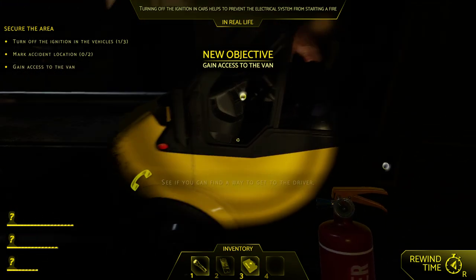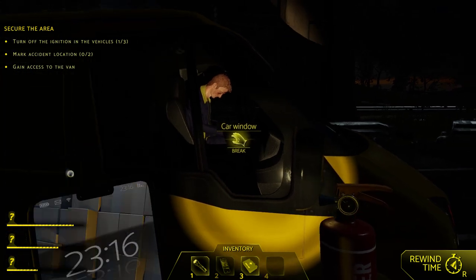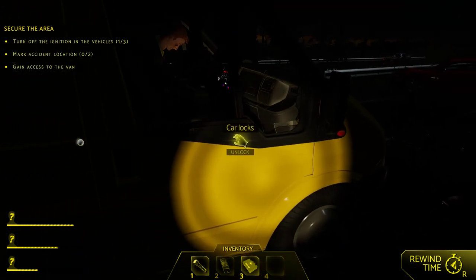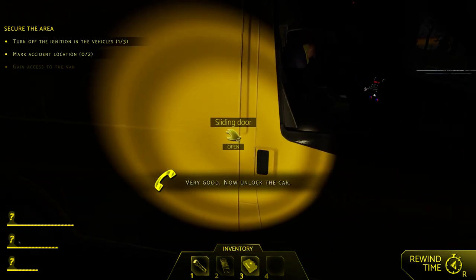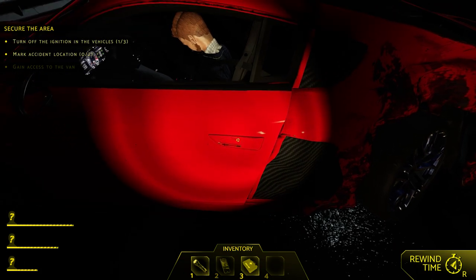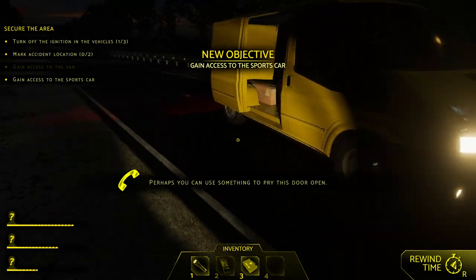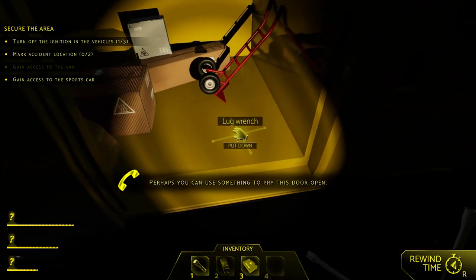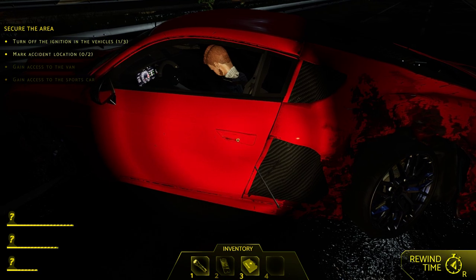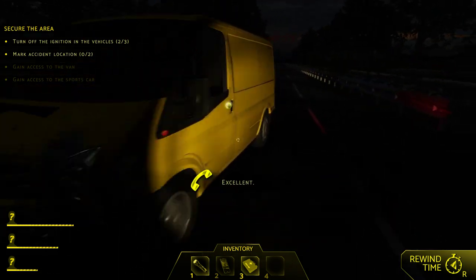Check the door - of course it won't open, it's jammed. So you've got to break the window with the fire extinguisher. Now you can unlock the door and go over to this car. It's going to be jammed as well, so you can't get it. Go back and get the lug wrench, go pry open that door. Now you can shut the ignition off there and over here.